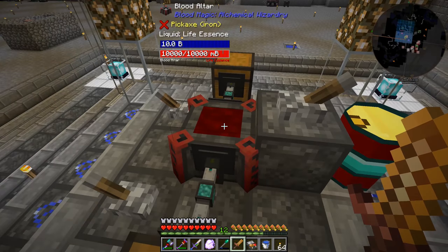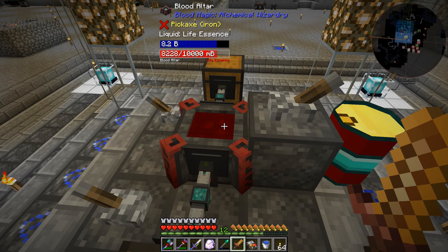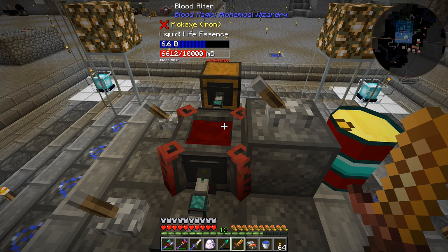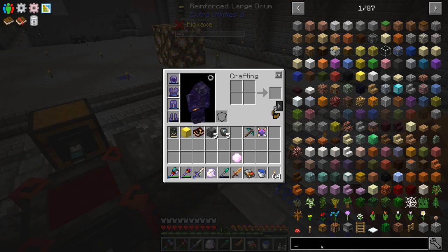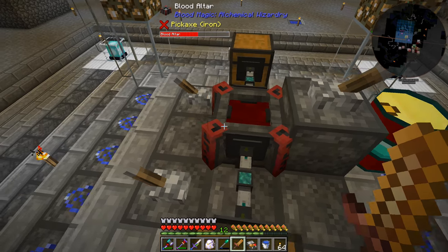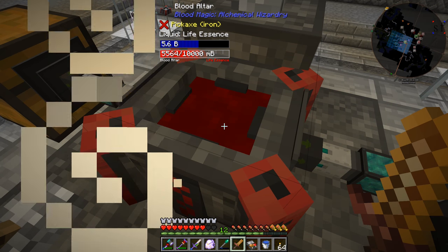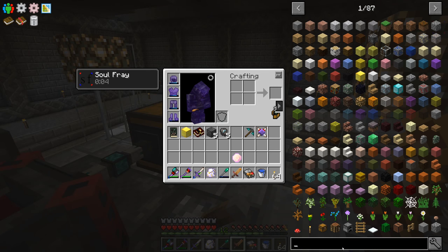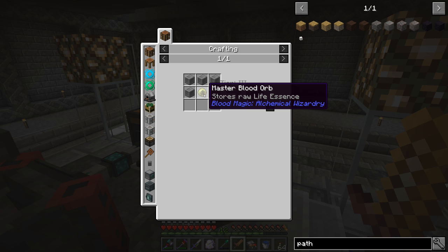The blood altar is now full. If I flip this lever it starts pulling blood out of the altar and into our drum. It empties the internal tank first, then starts draining — you can see it draining quite quickly. I can flip the lever back and it'll push life essence back into the altar. We just need to make sure we have enough life essence to make our tier three orb — that's 25 buckets — and we have 18 plus already, so we're almost there.